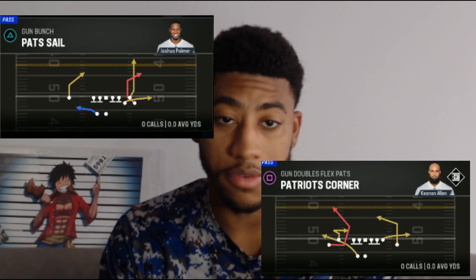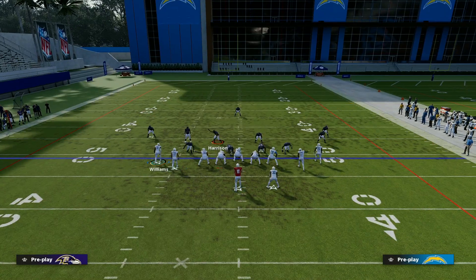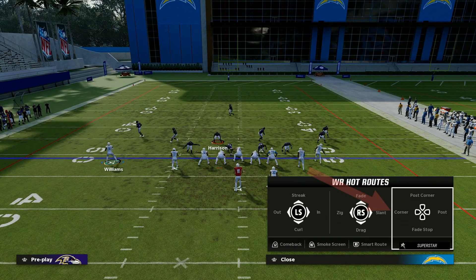Best route in the game. There are some plays that have this route stock, like Bunch or whatever. But if you have one of the abilities Hot Route Master or Outside Apprentice, and your receiver is lined up on the outside, you can hot route this route in and put it on any play in the whole playbook.